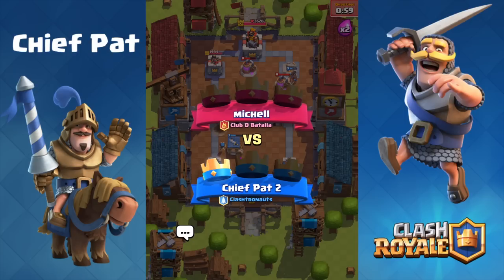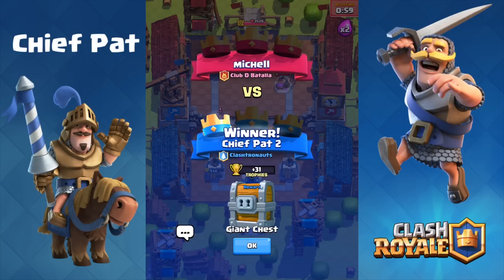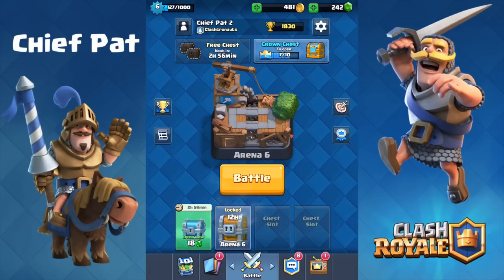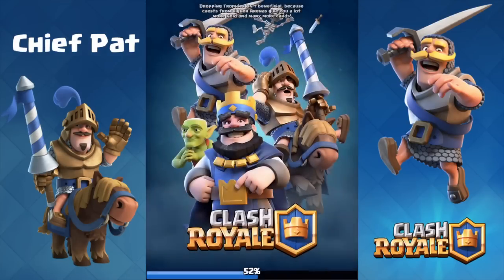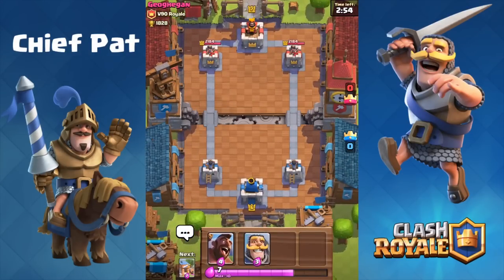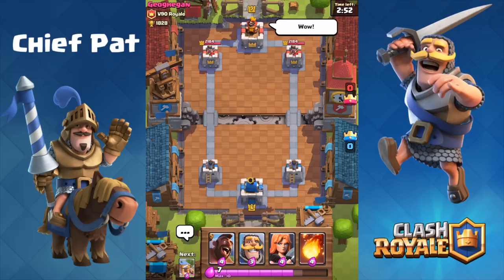He over-committed to the left-hand side and a cheeky Hog Rider on the right-hand side ends the game. We get our first giant chest on this account, which is going to be amazing — I think I've gotten like one magical chest and one giant chest on this account so this is going to be perfect. Can't wait to open that up, which I will do inside of the next video. Anyways, let's get into one more battle using this deck.